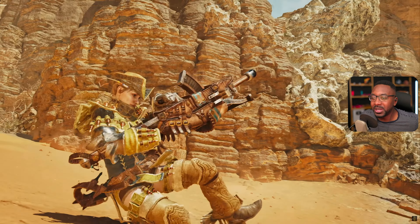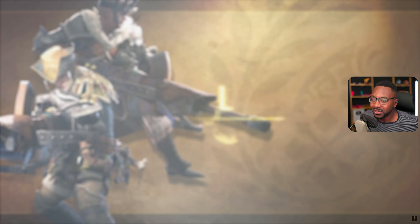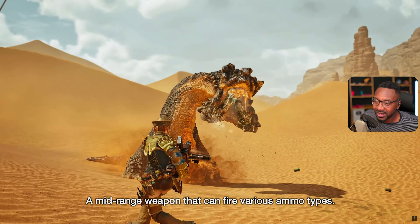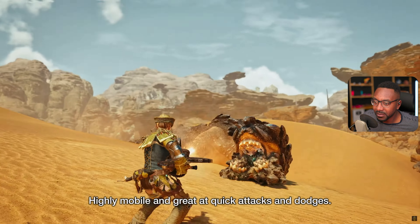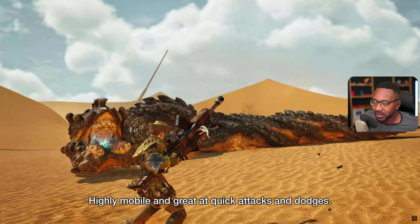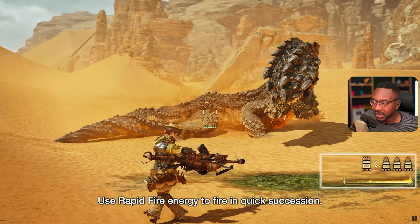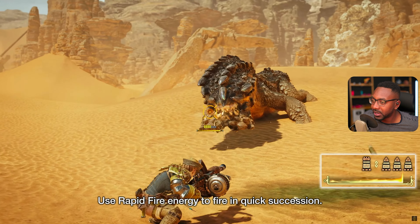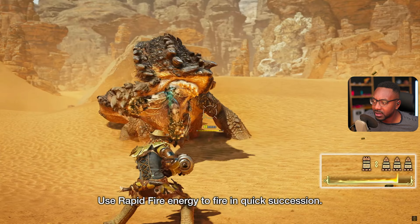Light bow gun, baby. What do you got going on? Mid-range weapon, fire gems, ammo types. It looks like every day there's something new. Use rapid fire energy to quick fire — quick succession.